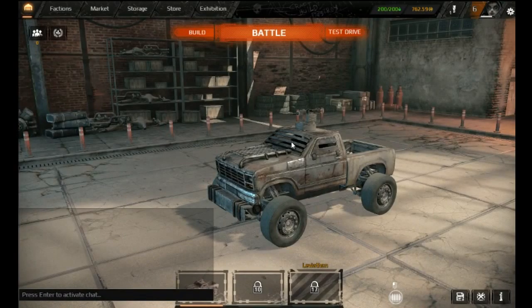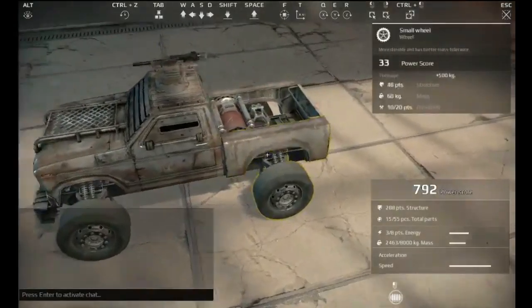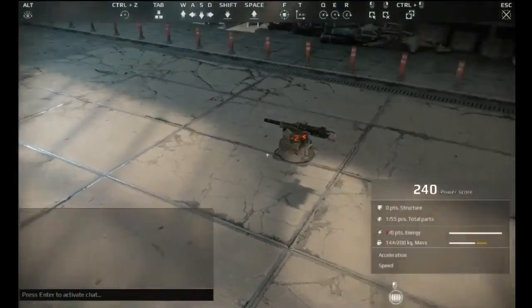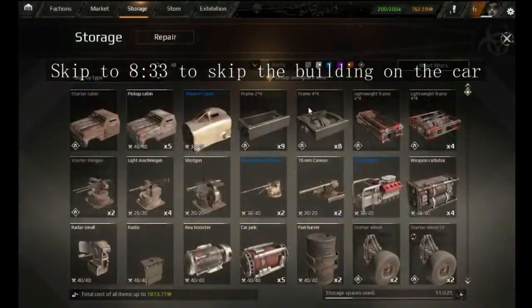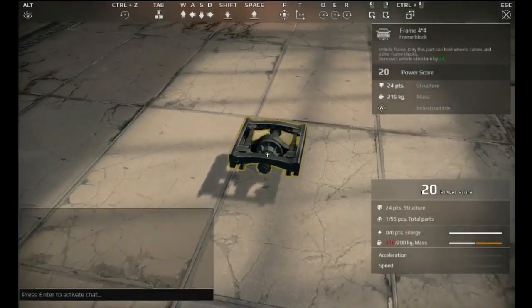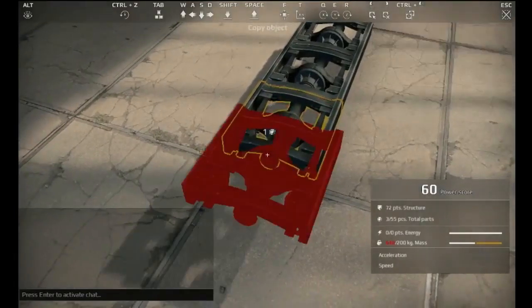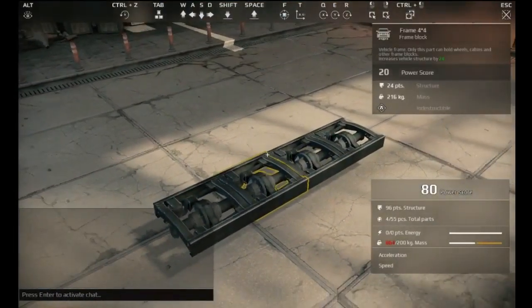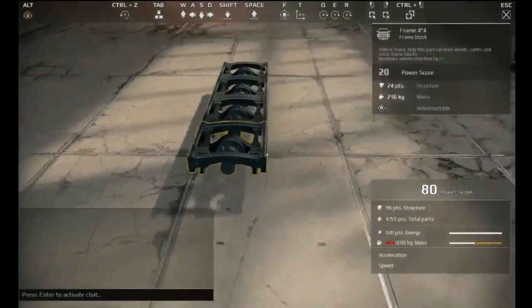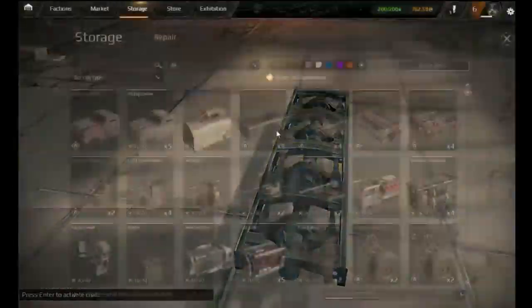To build vehicles you just go into the build menu. This is the starter vehicle they give you, but I'm going to build my own. If you want to skip to that, pay attention to the annotation time. Now, you can get access to the closed beta by buying one of their starter packs or joining their mailing list. The link is in the description if you want it.